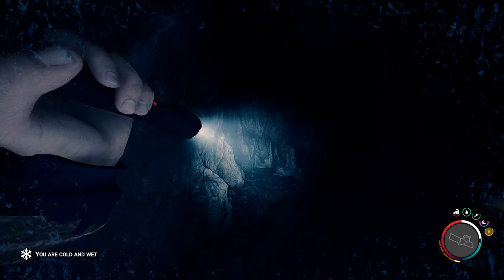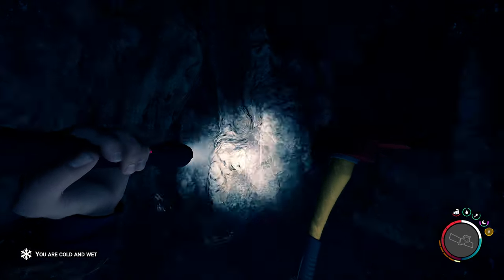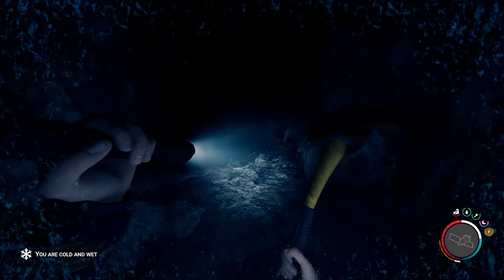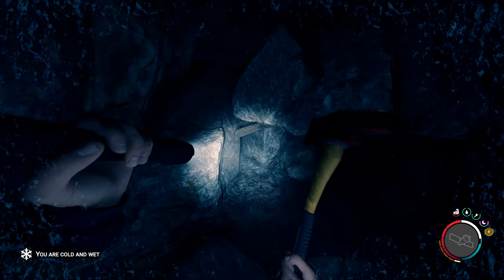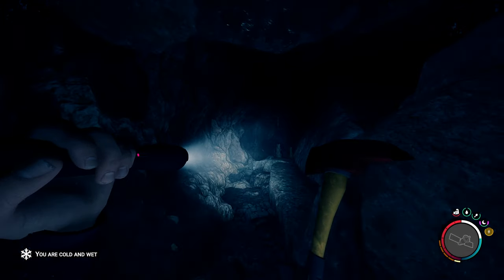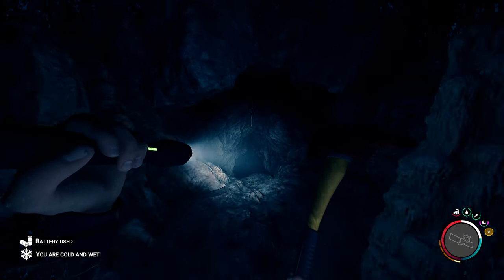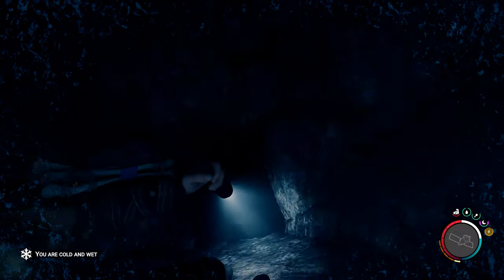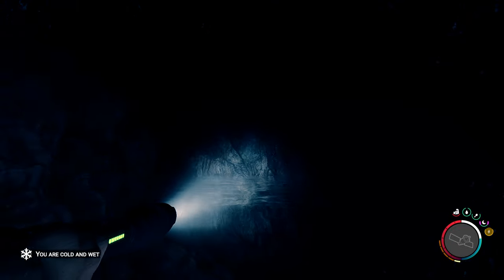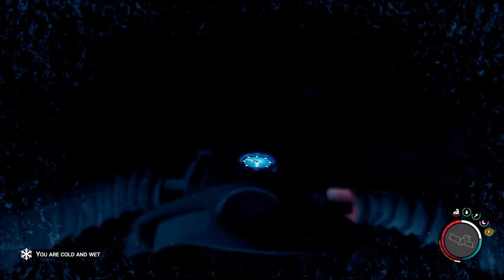Can you go backwards? Doesn't look like we can go anywhere in that direction. This is where we came out of the water, and right there is where we just got the blueprint. Let's go this way and see what else this cave has to offer. Oopsie — going down a slide. Water... oh I see a cannibal ahead. Is there anything underwater here?